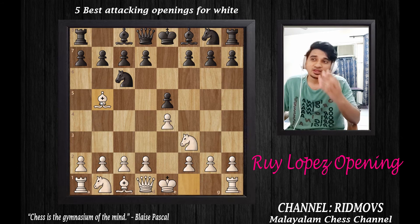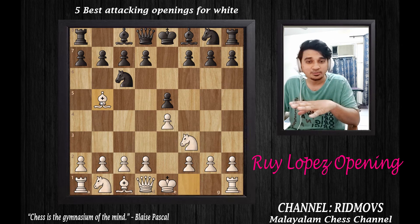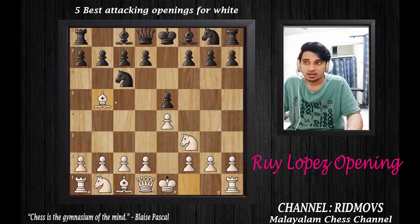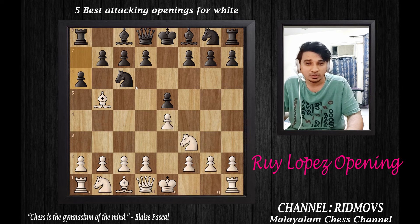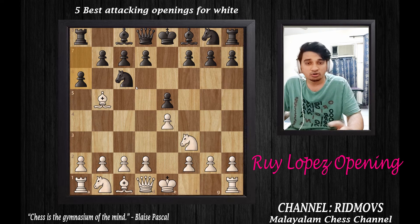Everyone playing chess knows the Ruy Lopez is a strong opening. Black's reply is pawn to A6, which is called Morphy's Defense. Morphy's Defense is a common defensive response to the Ruy Lopez.